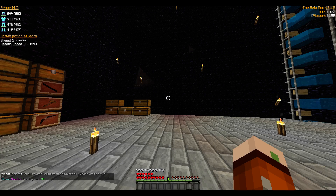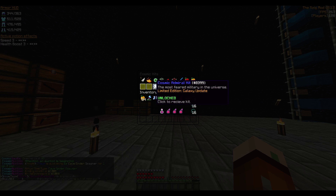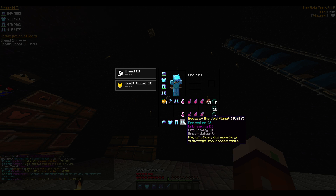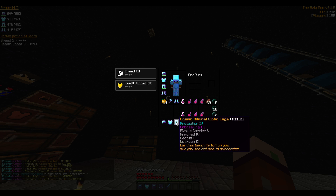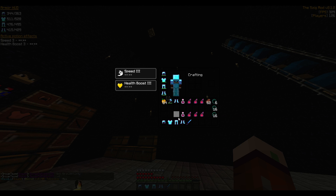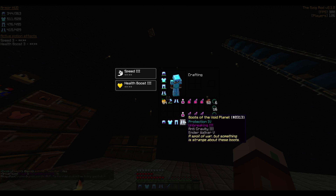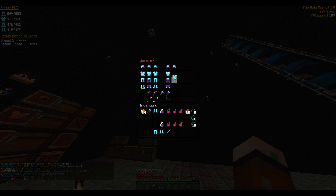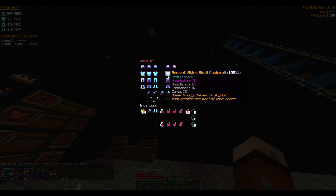From the Admiral kit we got: a sword — Headless 1, Featherweight 2, Double Strike 2, Paralyzed 1, Inquisitive 2, Obliterate 2; boots — Anti-Gravity 3, Walk 5 (possibly maxed); legendary leggings — Plague Carrier 5, Armored 4, Cactus 1, Nutrition 2; chest plate — Overload 1, Deathbringer 2, Commander 4; and helmet — Enlighten 2, Hardened 2. So I have two Admiral kits, two Tinker Master kits, and one Ancient Viking kit.